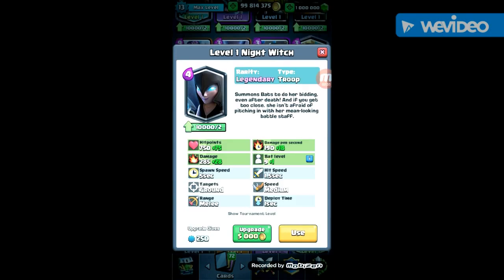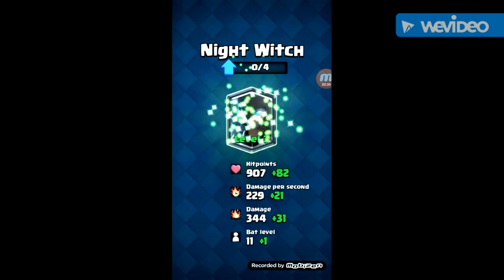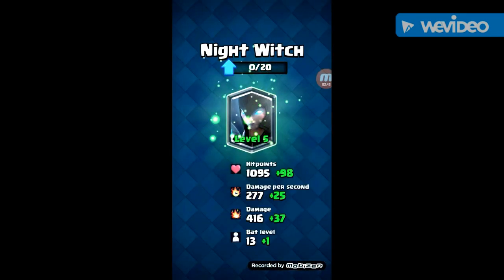Next I'm going to fully max out the Night Witch. As you can see, the Night Witch when she's fully maxed out is a beast — doing 277 damage per second, 416 damage each swing, and over a thousand hit points. Imagine her as more of a Knight, but a more badass Knight.